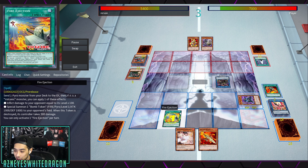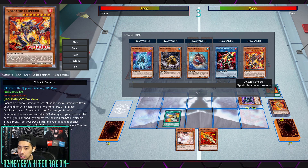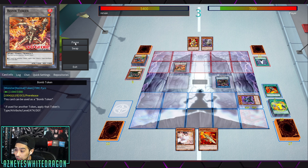This is another newer card I want to mention: Fire Ejection. You send a Pyro monster from your deck to the graveyard, and if it's a Volcanic you apply one of these effects. You inflict damage to your opponent equal to its level times 100 - with the new monster being level 8 that's 800 points of burn damage, which could come in clutch. Or you throw a Bomb Token onto your opponent's field, and when that token is destroyed its controller takes 500 extra points of damage. It also gives your opponent a card, so people use cards like Gozen Match or Rivalry to lock their opponent out.